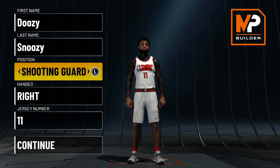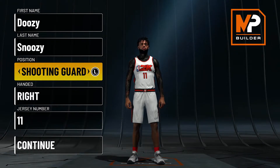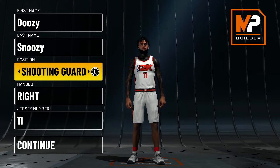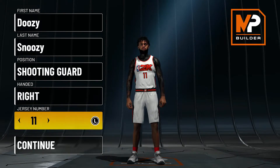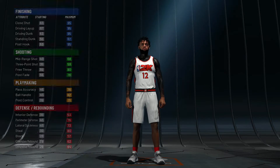Ja Morant is a point guard, but on the game it's always better to be a shooting guard, especially if you're trying to be more of a slashing build. You basically get the same attributes, you're bigger, taller, your wingspan is longer, and you don't miss out on anything. So shooting guard it is. Just right-handed, but you can pick left if you prefer. Ja's number is 12.